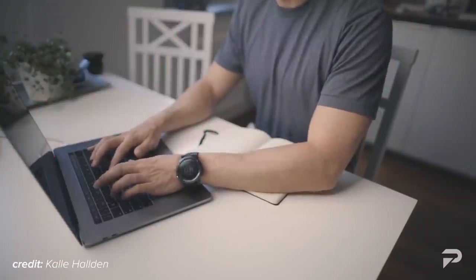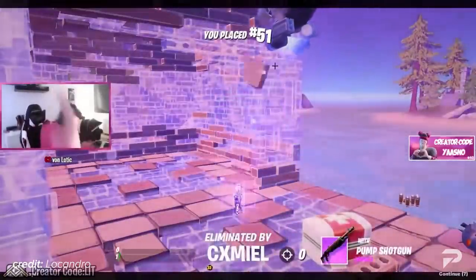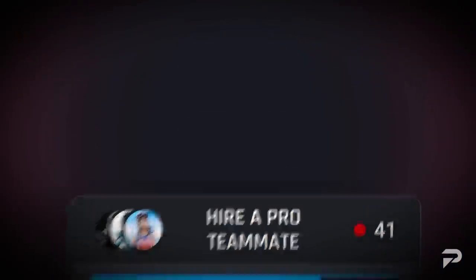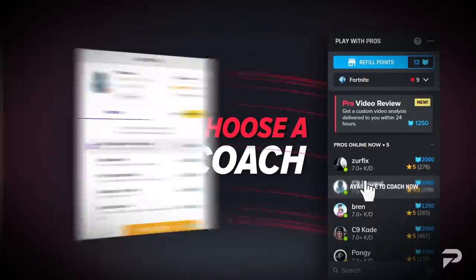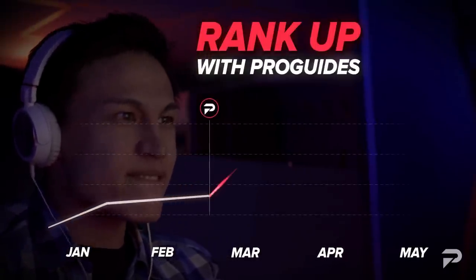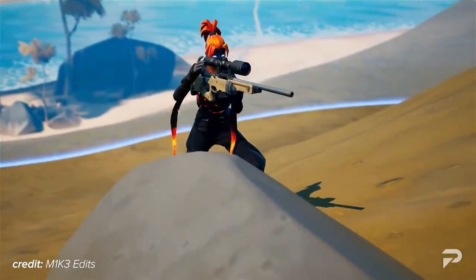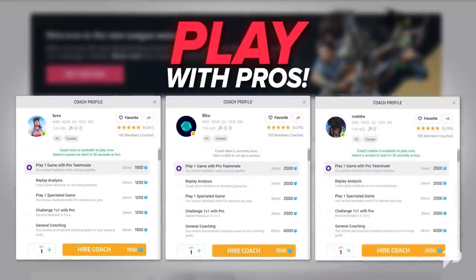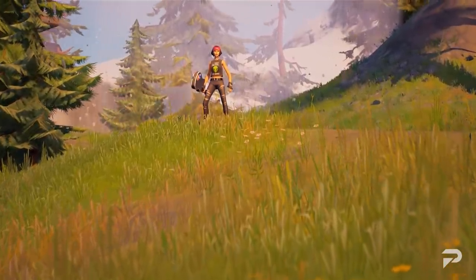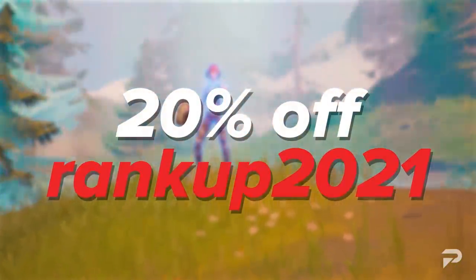So many of you guys have been messaging me on my Instagram at yourmotivationguy that you try everything to get better and nothing works. I highly recommend ProGuys' professional one-on-one coaching tailored to help you get better at whatever area you want in Fortnite. Our coaches are some of the top players in the world, trained to help you progress as quickly as possible. Check out the top right of this video or the link down below. We're also running a 20% discount using code RANKUP2021.